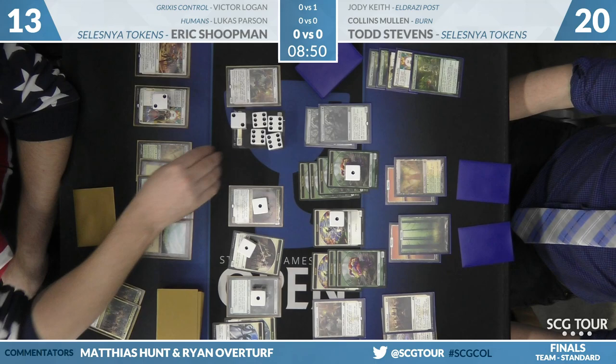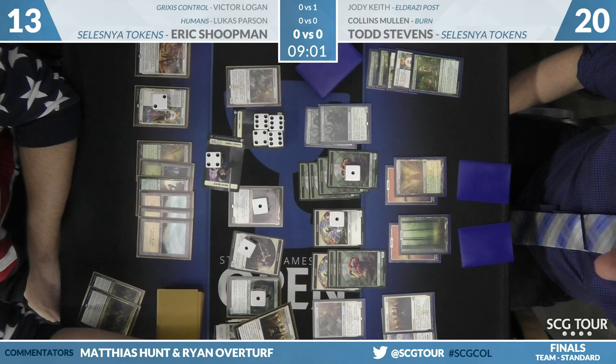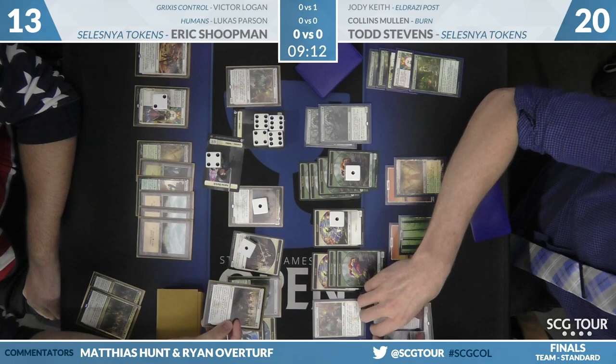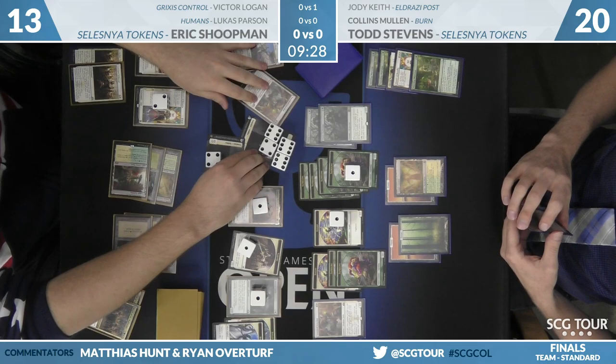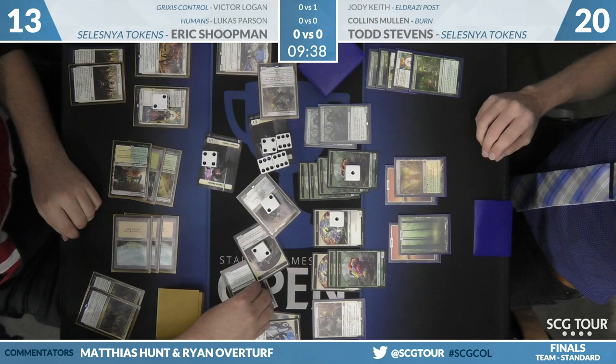He does have March of the Multitudes. Conclave Tribunal — oh no. Tribunal on Tribunal — this means Shoopman will get back Shalai. Once you Anthem this many tokens, that's the game. There's Shalai — it was going to get horrible and awkward for a second. Now everything has a 1/1 counter, and they all swing. Everything on the board is one bigger than you expect it to be. Now that we start doing the dice, it's really confusing.